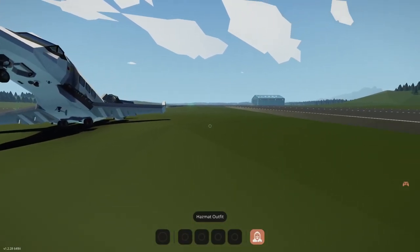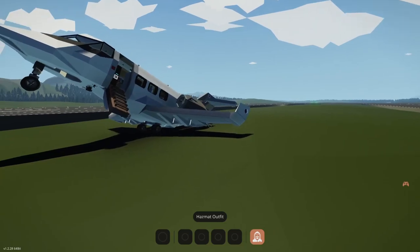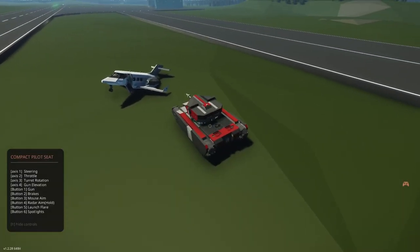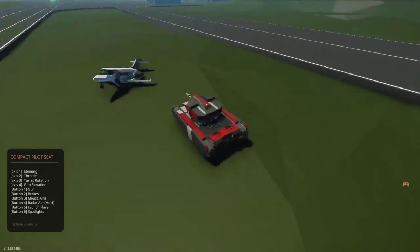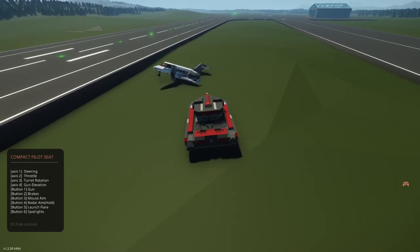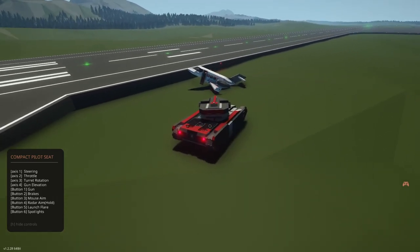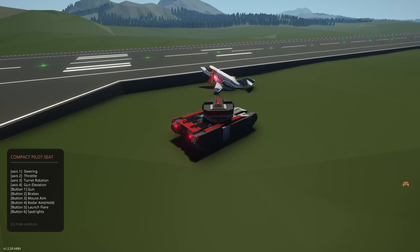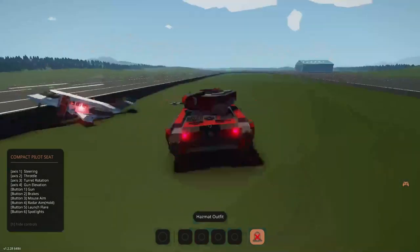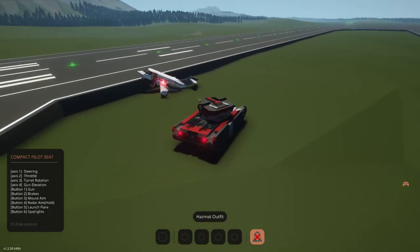Are planes supposed to act like this? I don't think this plane's behaving correctly right now. Let's try to get this thing positioned correctly. This is a bit too close — I do not want to explode with the plane. Wait, is the plane trying to take off? It looks like it's trying to take off. Okay, let's turn on the brakes, turn on mouse control, position it roughly over the target, turn off mouse control, and turn on radar. We are completely locked — our brakes are on and we are ready to fire.